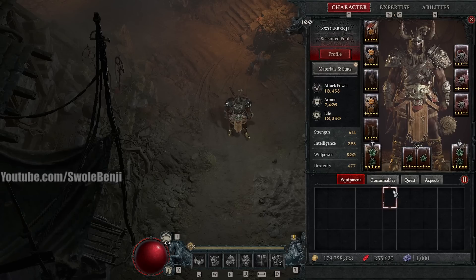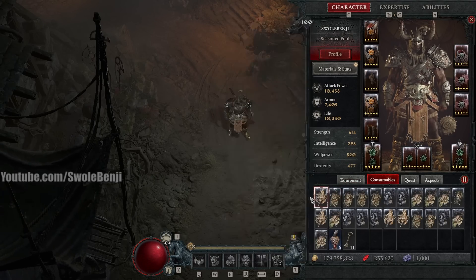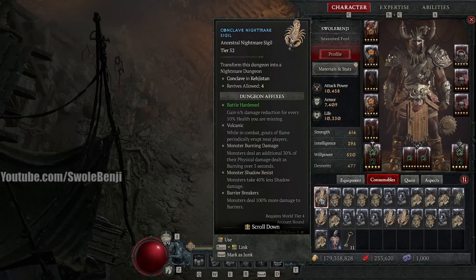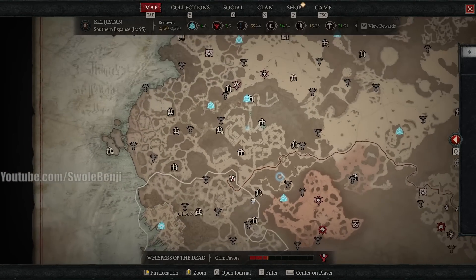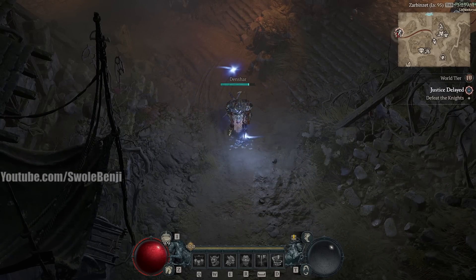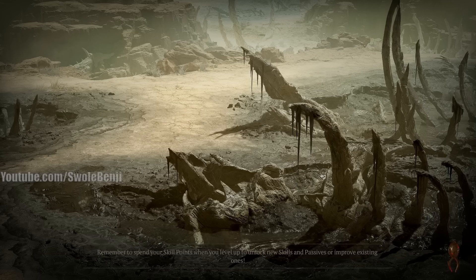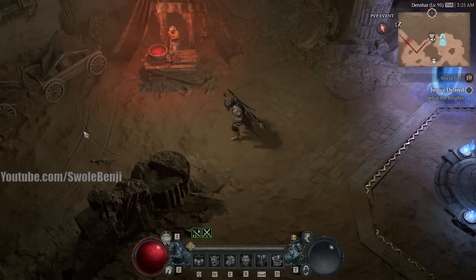I'm going to show you by running a nightmare dungeon — let's pick a tier 52. Let's make sure there's nothing too crazy. These do more damage to barriers, that's fine. I'm going to go ride to this dungeon right now and I'll meet you there. And then once I show off the build, this is going to be a very long build guide — it's very detailed and in-depth. So grab a snack, get comfy, and I'm going to teach you every single thing about it, including how to level this bad boy up.